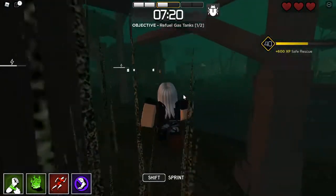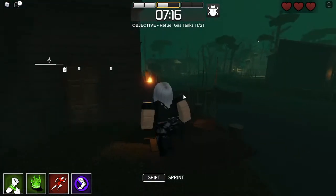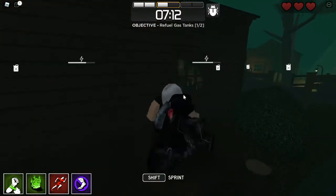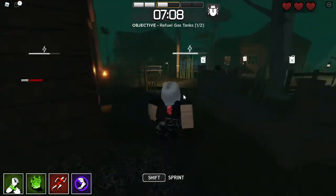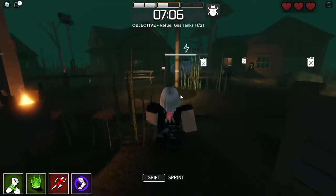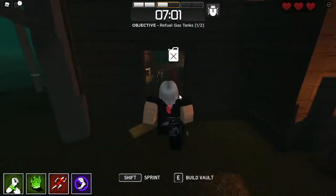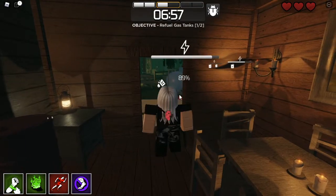The second condition to activate the perk is to be injured. If you crouch and you are not injured, the self-heal option will not appear. I'll crouch here and you can see there is no option to self-heal because I am not injured. In order to use that perk, you have to be injured — that's the second condition.